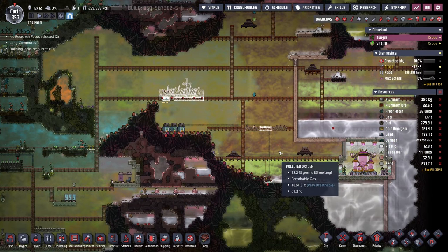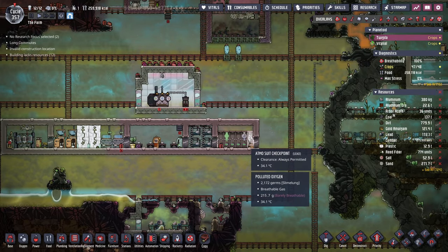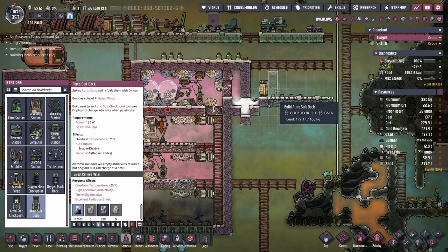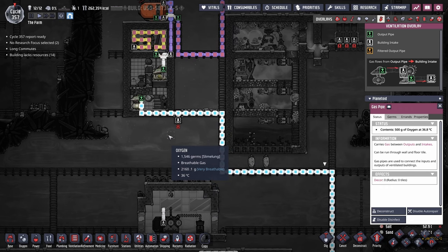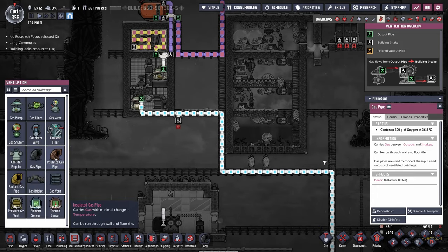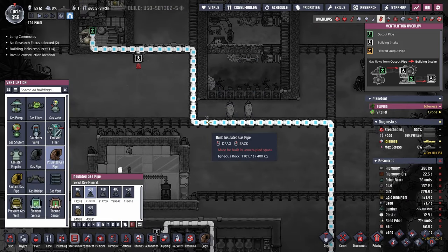So the duplicants that want to do all the metal refinery work can do so over here. While the dupes are working on that system, to start with I think we're going to move all of these suits to their appropriate position - I think three is going to be plenty. And I just realized I never insulated this. I think it's because I was looking to do some cooling later, but for the meantime it makes sense to make sure it is insulated.